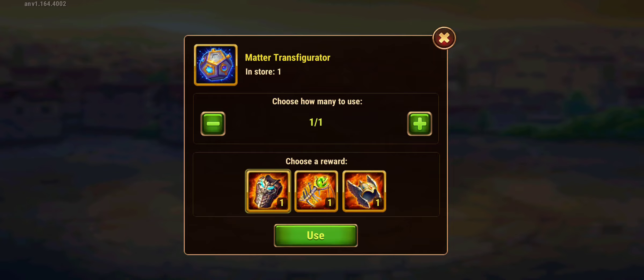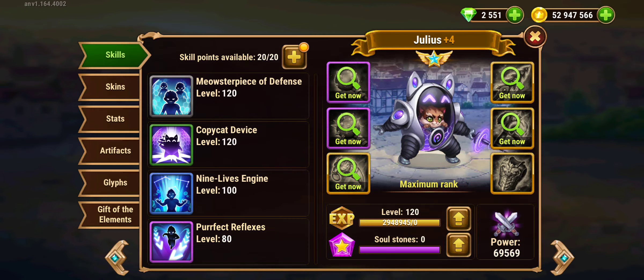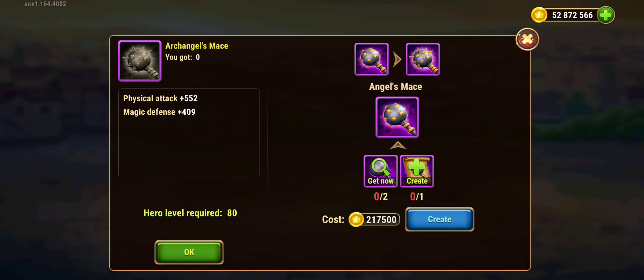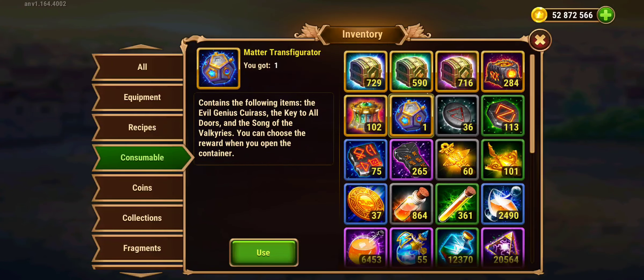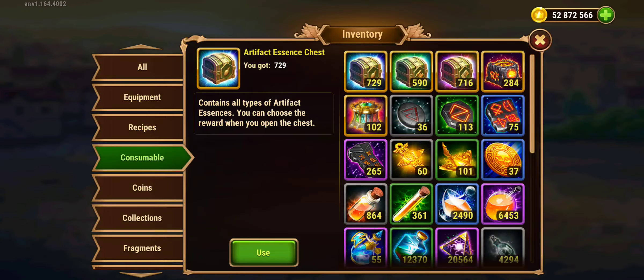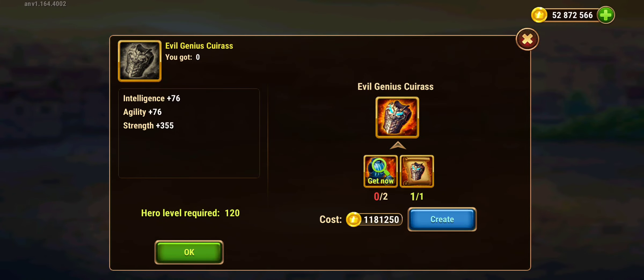Instead of collecting all this stuff, you're gonna press on the Matter Transfigurator, select the Evil Curas, and here we go.